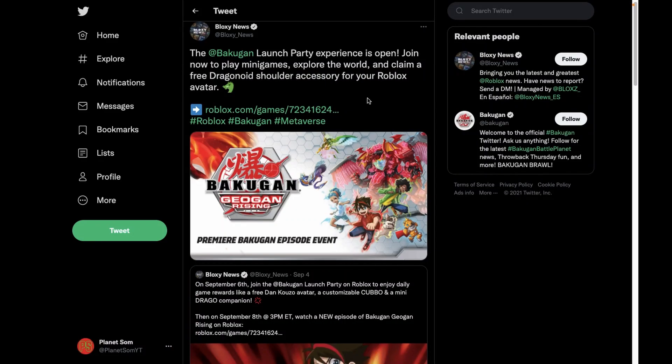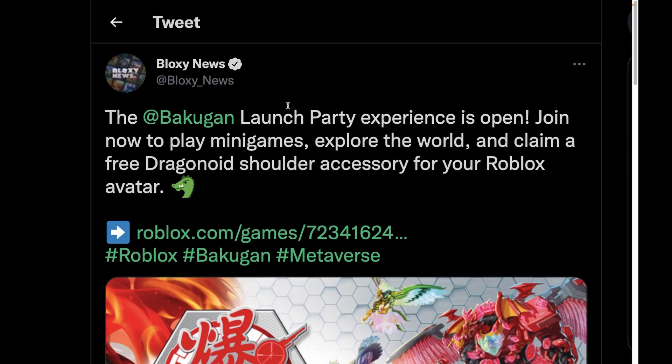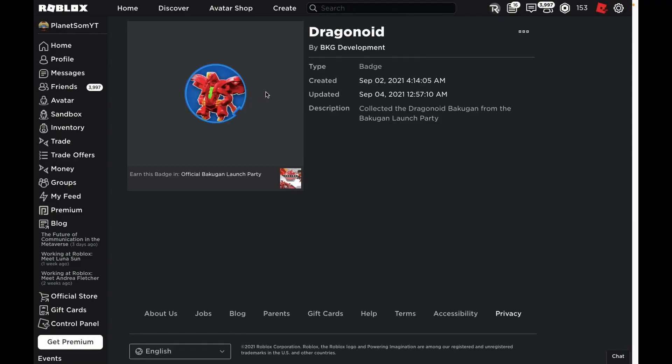Roblox has just released the new Roblox Bakugan event and I'll be showing you guys how you can get the first prize from it. Welcome back to Plan Zone. According to Bloxy News, the Bakugan launch party experience is open — join now to play mini games, explore the world, and claim a free Dragonoid shoulder accessory for your Roblox avatar. This is the item I'm going to show you how to get.